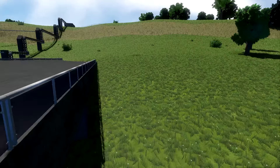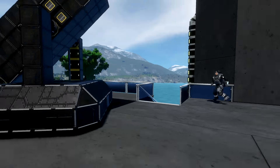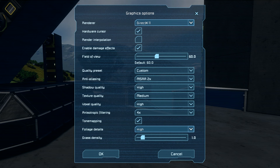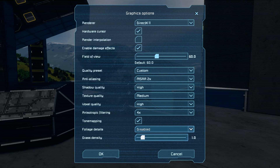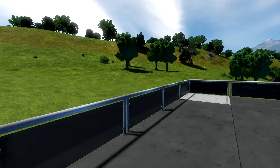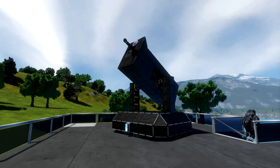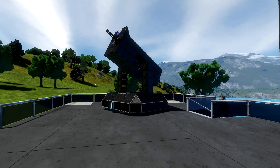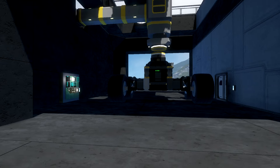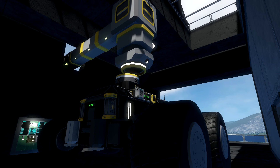Trees, ground — I've got my foliage set to high. I shouldn't have my foliage on high; it's kind of hard on the system, so I'll turn it off. There goes the turret moving. Basically there's a vehicle — one cargo rover in there — which I modified to have a link to the base on the top.